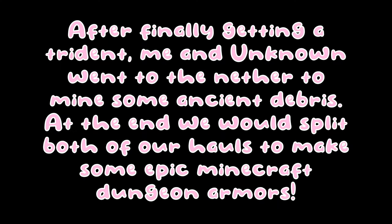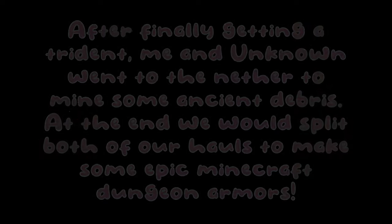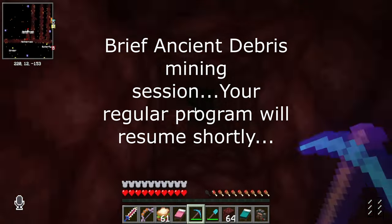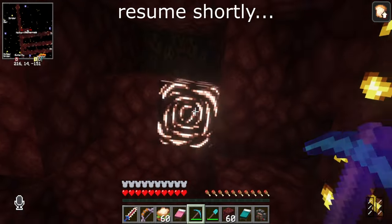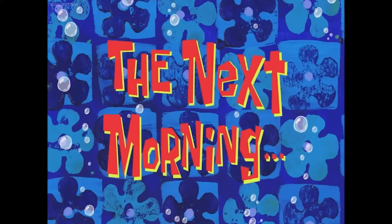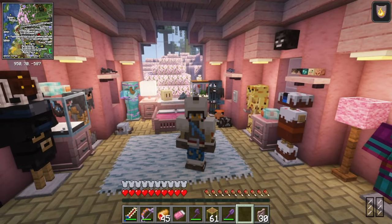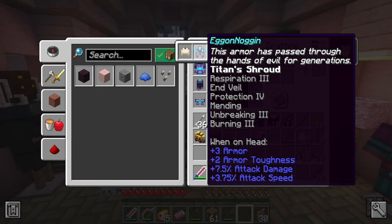After finally getting a trident, me and Unknown went to the nether to mine some ancient debris. At the end we would split both of our hauls to make some epic Minecraft dungeon armors. I thought I'd skip all the boring parts of enchanting this — it took me a couple hours — but we have respiration three, protection four, mending, unbreaking three, and thorns three.